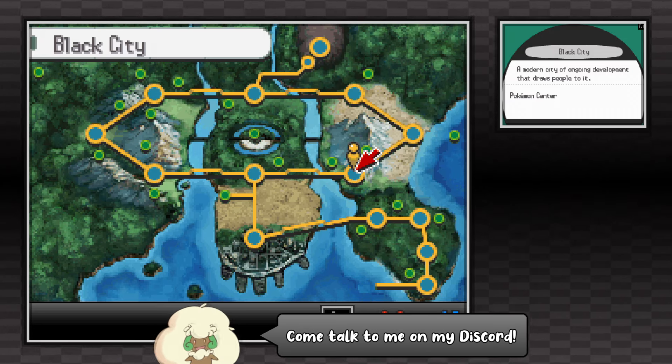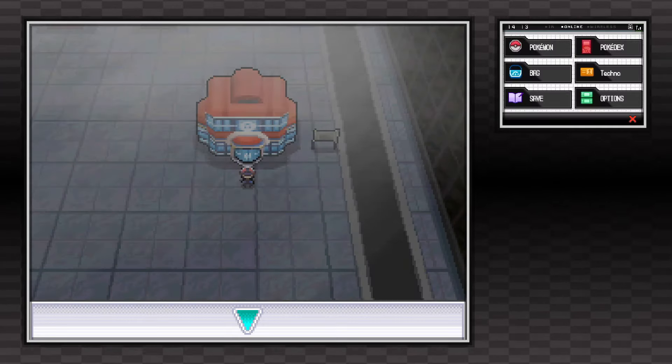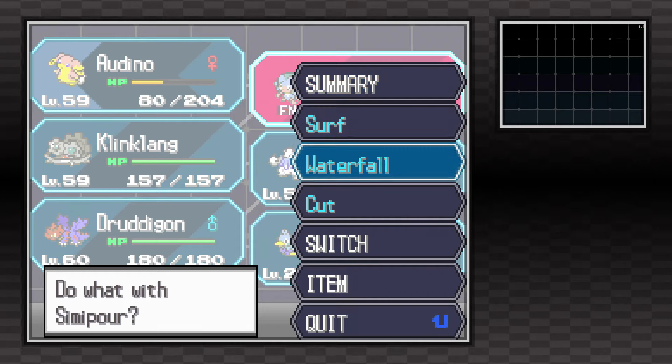You can start off by visiting Black City or White Forest. Both locations are in the same spot depending on the version of game you're playing. It doesn't matter though because you need to make your way into Route 14, but before you do that, make sure you bring a Pokemon that can use Surf and Waterfall outside of battle.